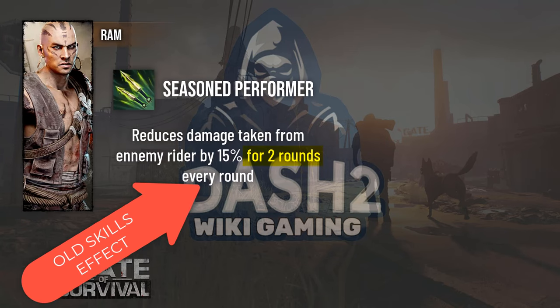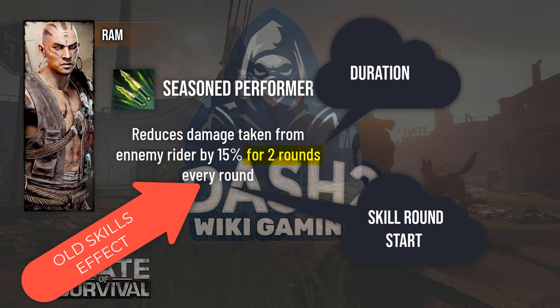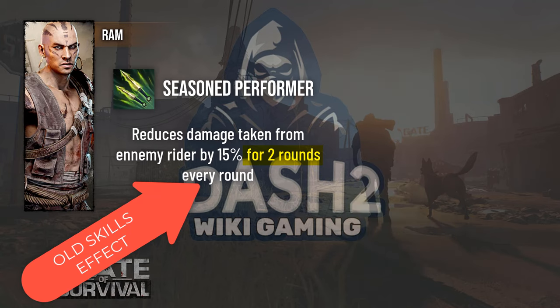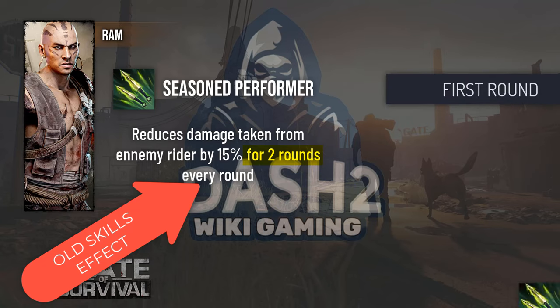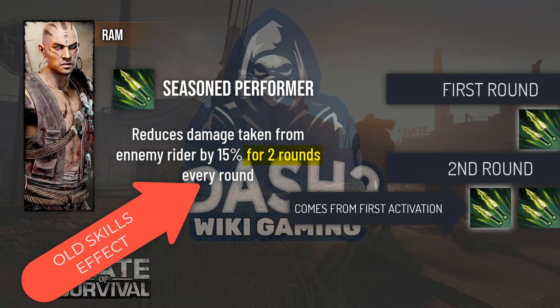I was asked in private messages what it meant for 'two rounds.' To simplify, this is the duration of the action of the skill. In this case the skill will activate every round and its effect will last two rounds. So in the first round the skill will have effect once; in round two the skill will take effect twice because the previous effect will still be active. With the small pictures I hope you will have better understood this operation.